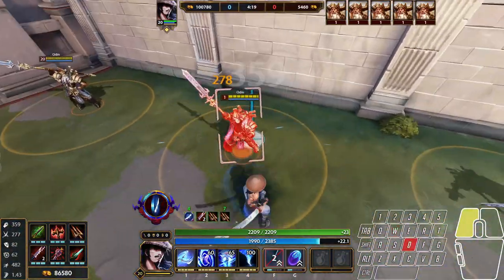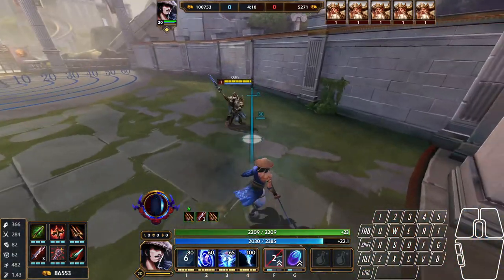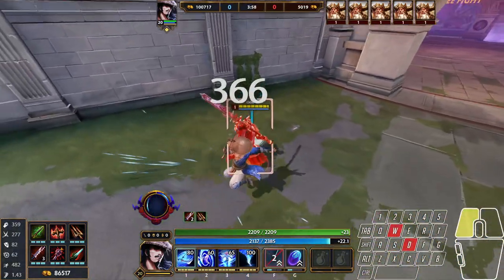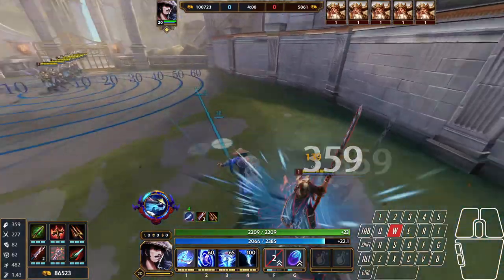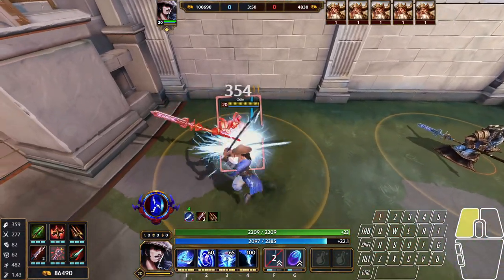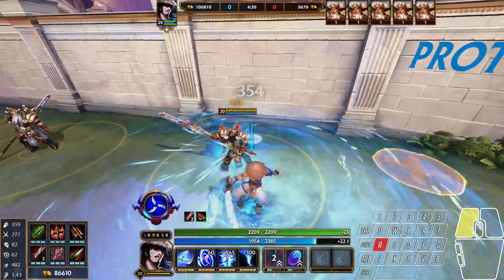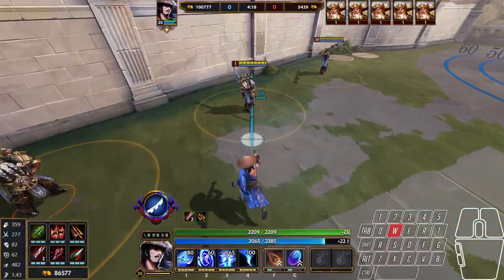This is important in part because you almost always need to use the dash at the end of the ability to either get in to continue your combos or get out if you need to escape. Susano being able to get three basic attacks plus the first two sections of his first ability in quick succession, with the option to dash in or out after all of that, is a huge benefit. Needing to dash in every single time just to deal enough damage for a kill sort of spoils this part of the character.